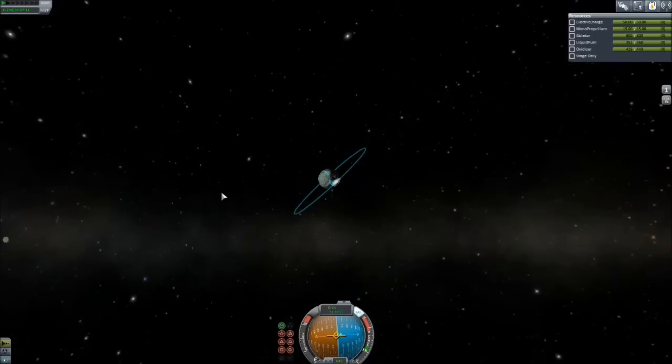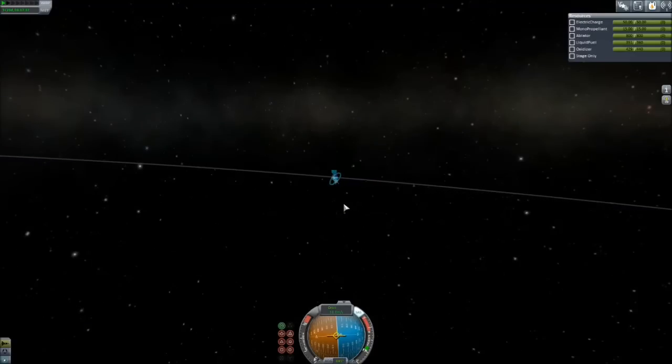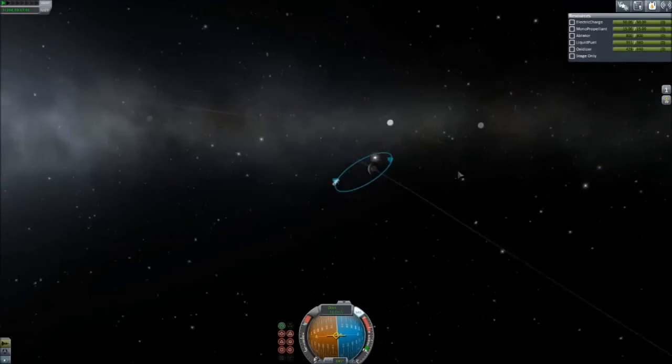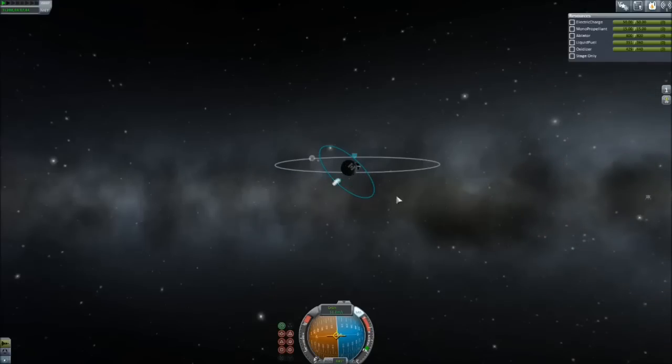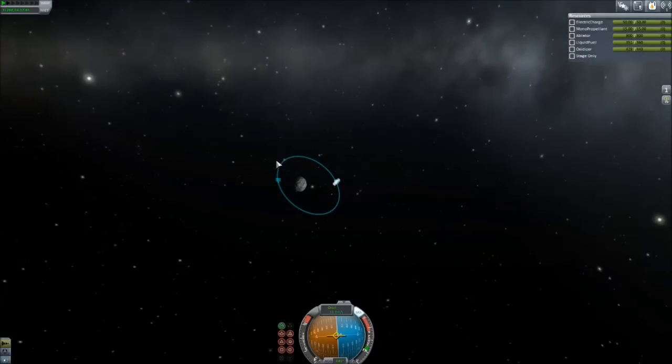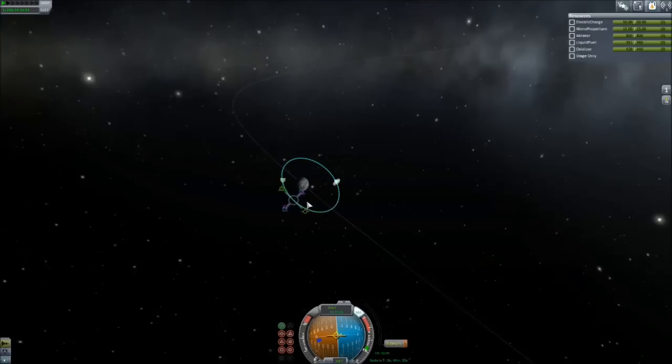All right. Now the next thing we can do is we have one of two options here. We can try and actually fix our orbit, or we can just not worry about it. Because either way, most of our energy is still being used flying around Kerbin. So let's go ahead and practice — if we want to fly back toward somewhere, we want to actually fly over here. So we're actually going to be making a decent burn here.